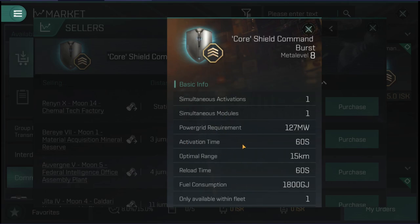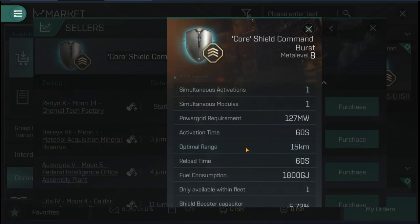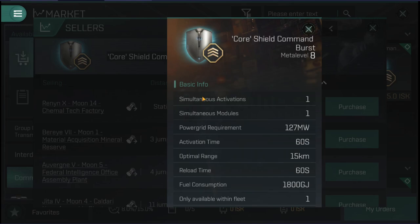Power grid and fuel consumption will change based on the meta level. In this case we're looking at the core meta level 8s — all of the core meta level 8s, regardless of type, will use the same power grid, range, and fuel consumption, and as you go down those will also go down. Activation time, reload time, and duration are the same between all of them. When you turn them on, they'll keep cycling indefinitely as long as you have fuel in your cargo.